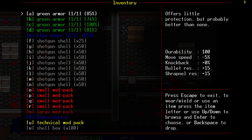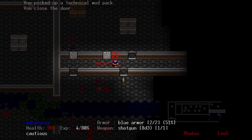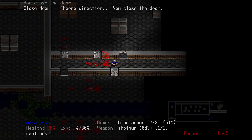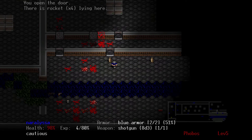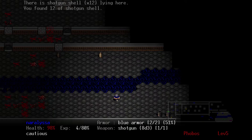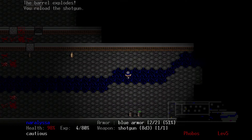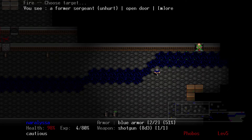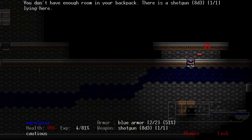A technical mod pack — very nice. They're rockets, which under normal circumstances would be very useful, obviously for putting into a rocket launcher and firing at your enemies. But seeing as this is a shotgun-only run, we can obviously only use shotgun shells.